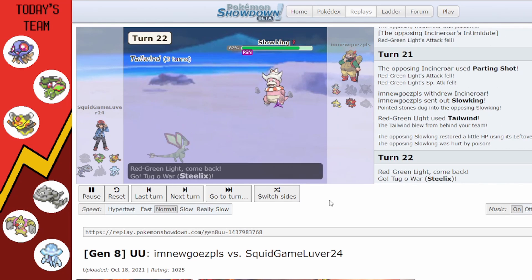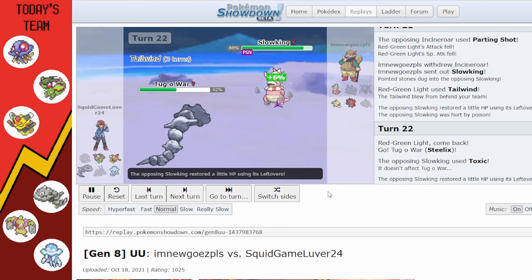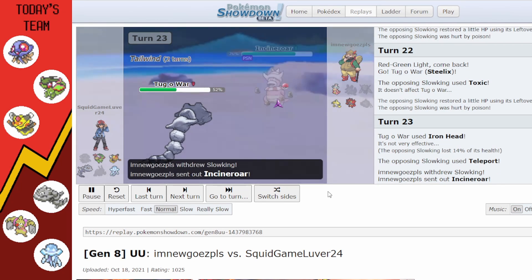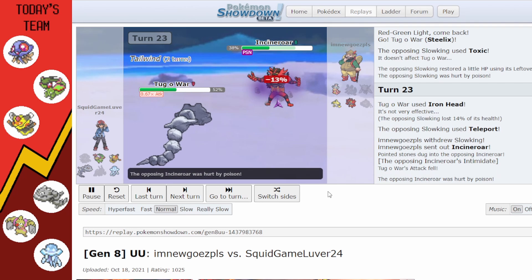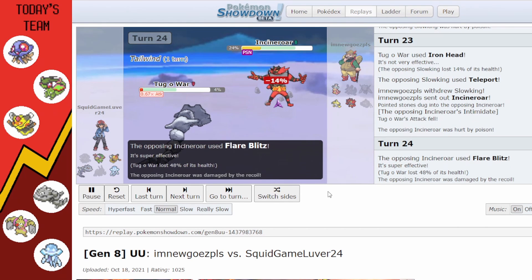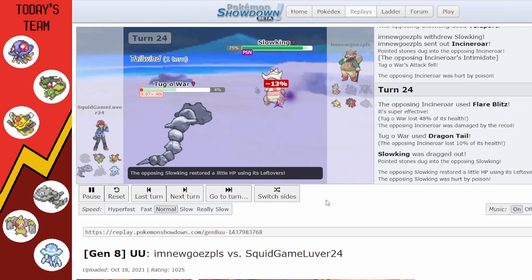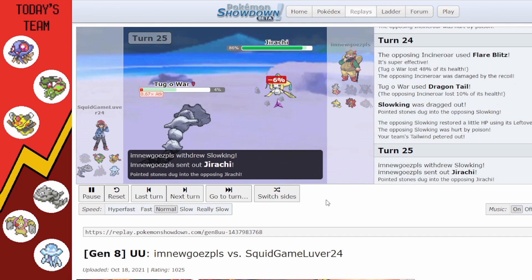They go into Slowking; I go for Tailwind — I used to have Tailwind on Flygon because it wasn't max Speed. They go for Toxic but Steelix is immune to Toxic. I'm just trying to sack Steelix at this point but he's just not dying. Incineroar keeps coming in taking Rocks and poison damage, and then Steelix doesn't even die to Flare Blitz, which is impressive.